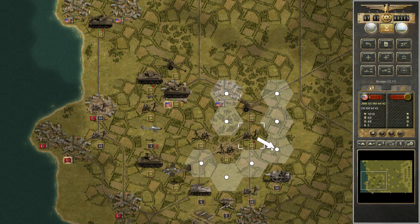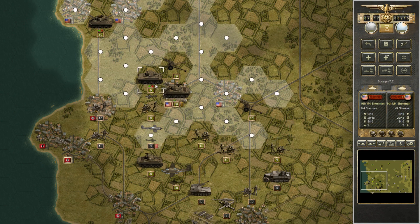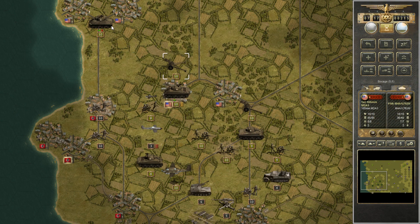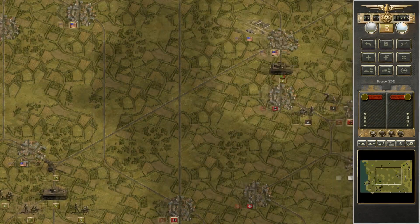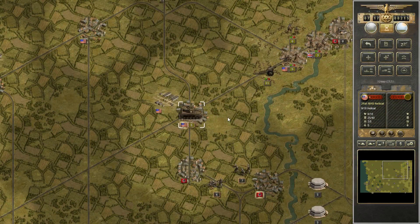We're still on round one, and we've moved on to turn seven where I'm continuing my drive south. I think there are four objectives I have to take and hold for a minor victory, with six or so total objectives. The enemy has to launch a successful counterattack and take back everything for a major victory, or just prevent me from taking those four objectives for a minor victory. The major victory seems very unlikely for the Germans, but a minor victory is definitely possible.